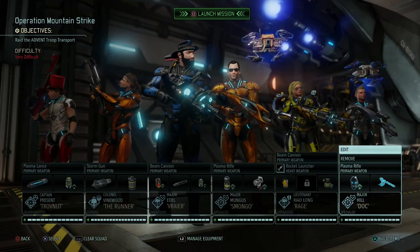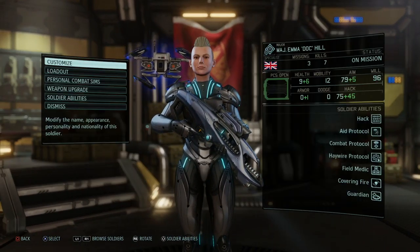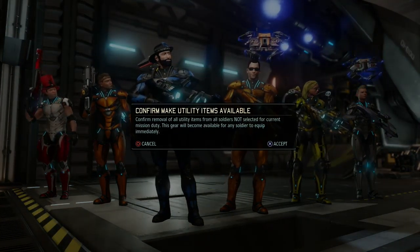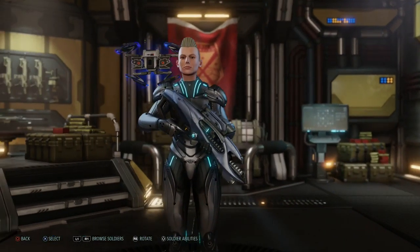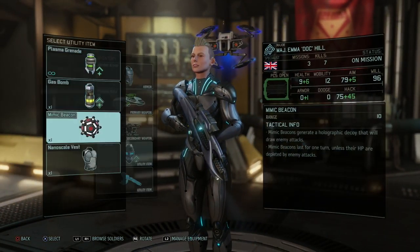I'm just realizing we're missing the mimic beacon, so I want to swap out the EMP bomb for the mimic beacon. I'll make utility items available, then edit Emma and put in the mimic beacon instead of the EMP bomb — there we go, easy as that.